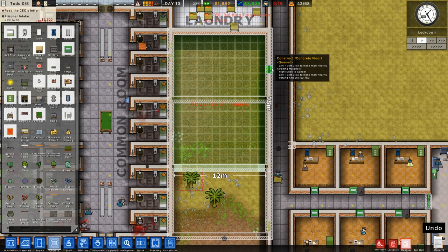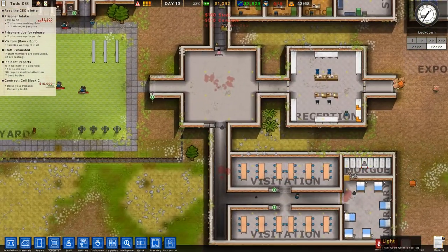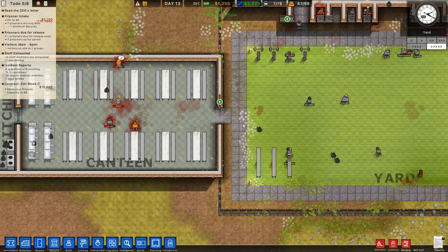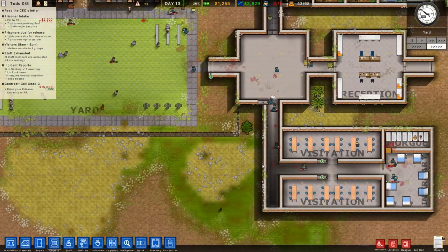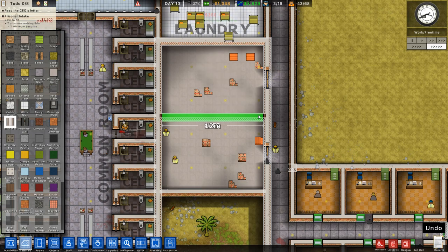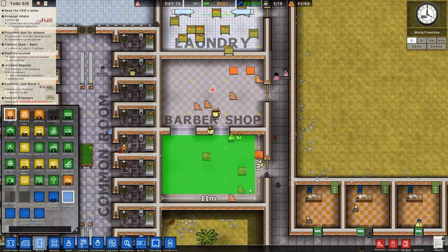A lot happened there. We lost six guards and seven prisoners! Our doctors have got a job and a half on them right now to repair and fix everybody up. I can't believe what just went down. Do I have enough to build the walls across? Yes, I do. Now we'll zone these rooms — barber shop here, and wig production just over there.